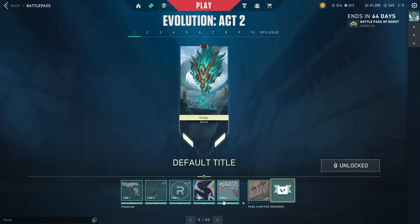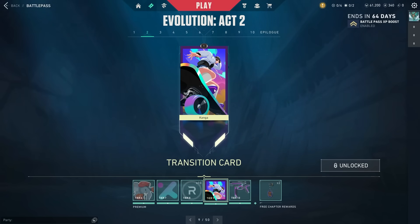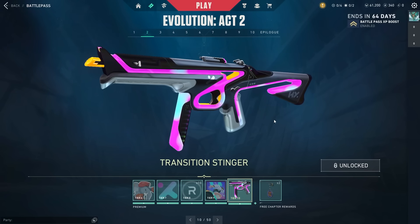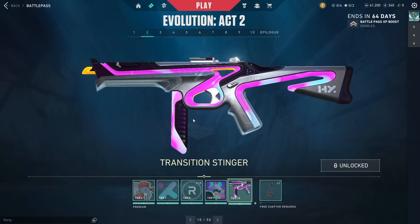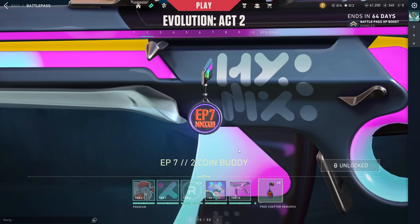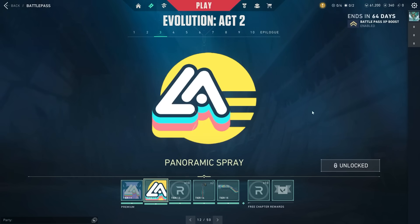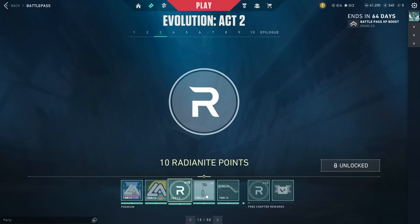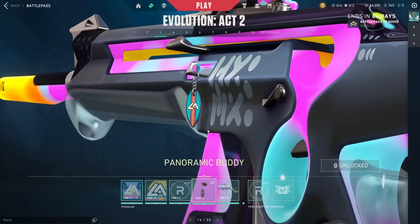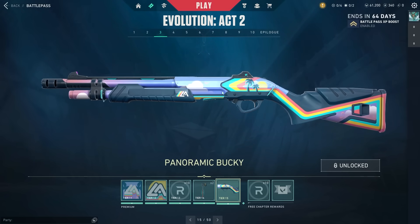We have the Power Punch spray, then the Transition spray — another one of the skin lines in this battle pass — 10 more Radio Knight points, the Transition player card, and then the Transition Stinger. I'm not a massive fan of how that looks but I'm sure some people out there will like it. We also have the Episode 7 Act 2 coin buddy, and the card and spray for Panoramic, plus the buddy for the Panoramic skin line.